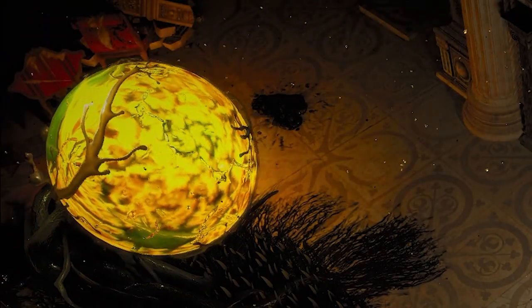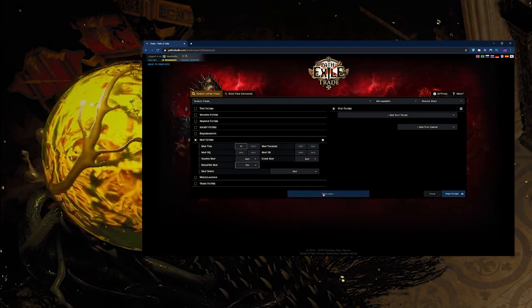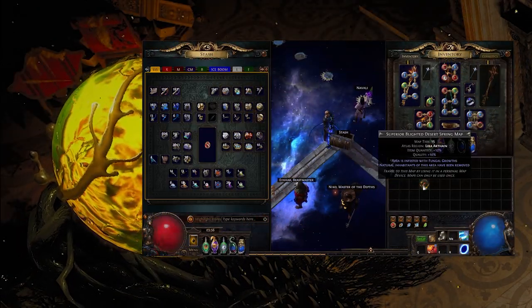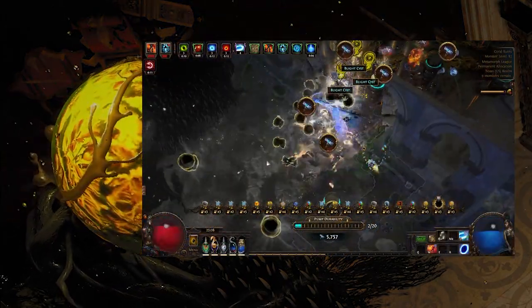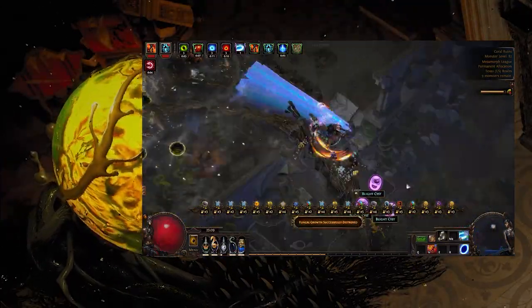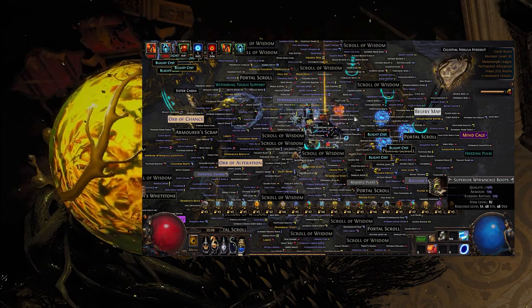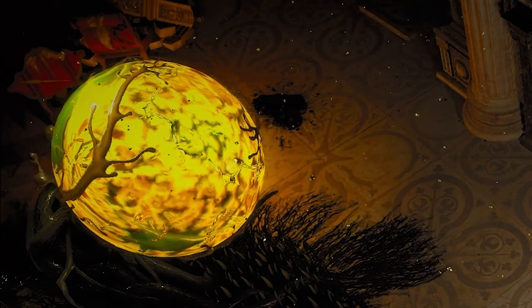With that out of the way, the steps to running the strategy are as follows. Jump onto the trade website and buy a few maps of your desired tier — I personally run 14s and 15s. Anoint your rings with the suggestions made earlier, then chisel the map up to 20% quality and leave it white. The idea is that blighted maps when rolled heavily are insanely difficult, and the pack size and item quantity only affect the main drop from the pump after completing the map — not the chests. Most of the good items are in the chests, so leaving the map white increases efficiency and safeguards against insane map mods.